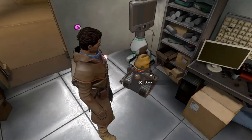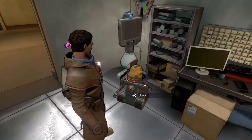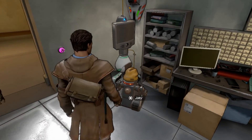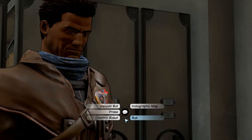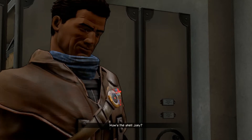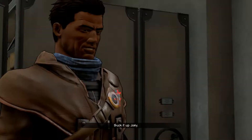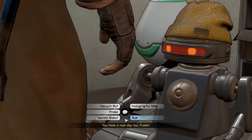In the previous episode - look at this lovely little fellow. It's Joey! Yes, we found Joey. So let's go and do things with Joey, shall we? Let's talk to the chap. Hey Joey. Vacuum bot. How's the shell, Joey? It's old, cranky and it itches. Suck it up, Joey. Suck it up. You have a nice day too, Foster.